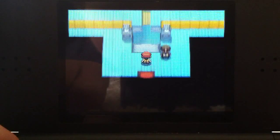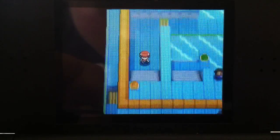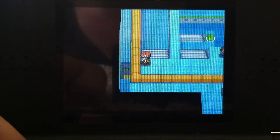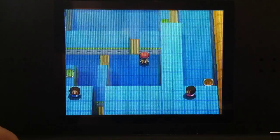Here is a gym walkthrough on how to get through Pastoria City gym. Walk on through here, go left, come on down, and hit the first button you see on your left. Walk down, don't hit the green one on the right, go through these things.